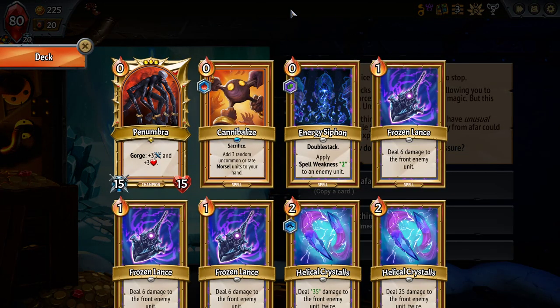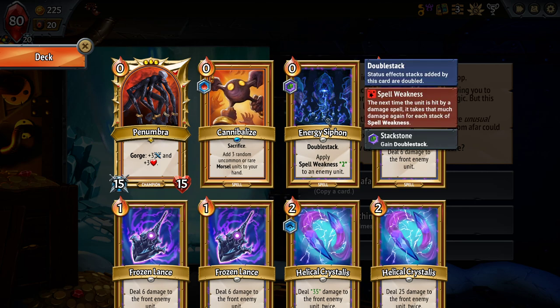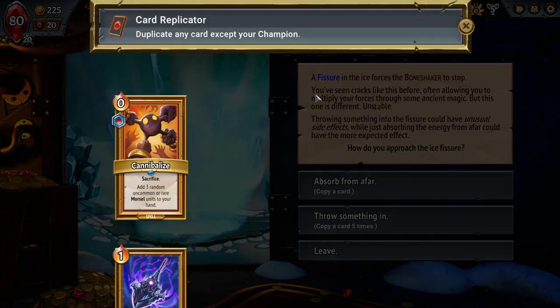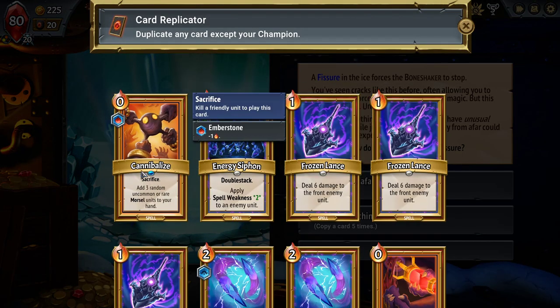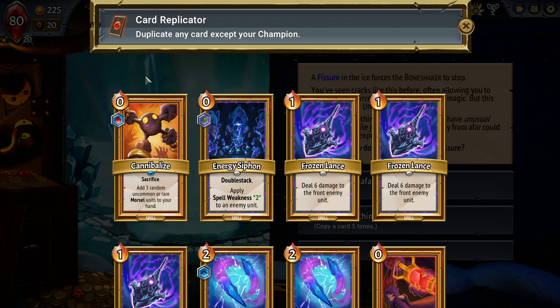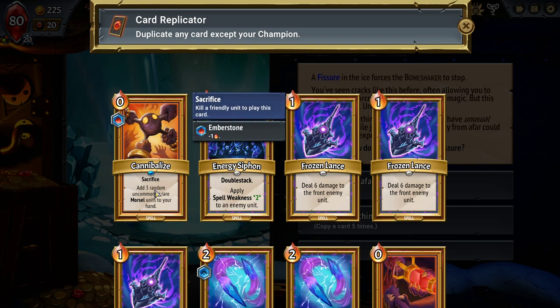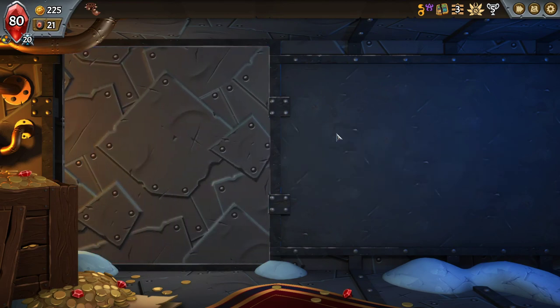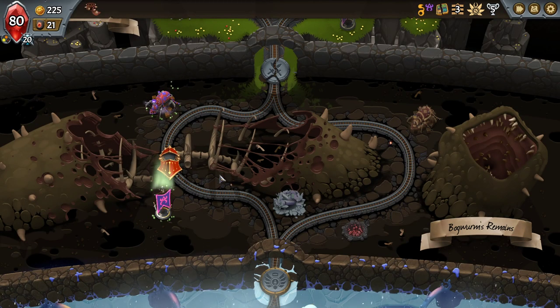I'm thinking dupe the Energy Siphon once. Five times Energy Siphon leaves us in a really weird position where we're really good at killing one target, but we're not building up our Penumbra to the point that we'll be able to kill multiple targets. I could also Cannibalize — I could see that.